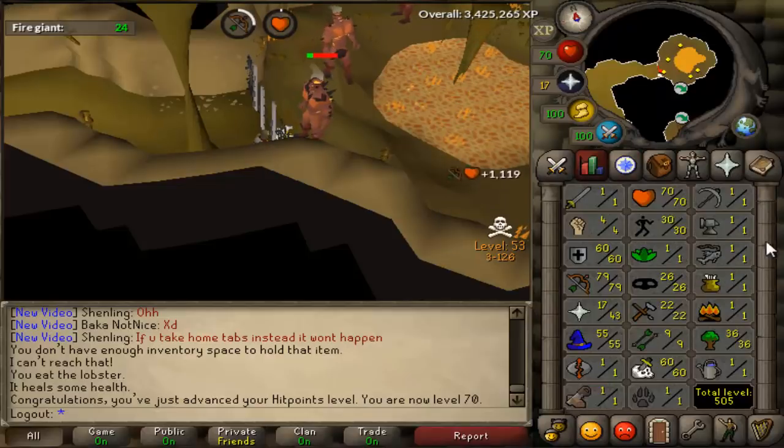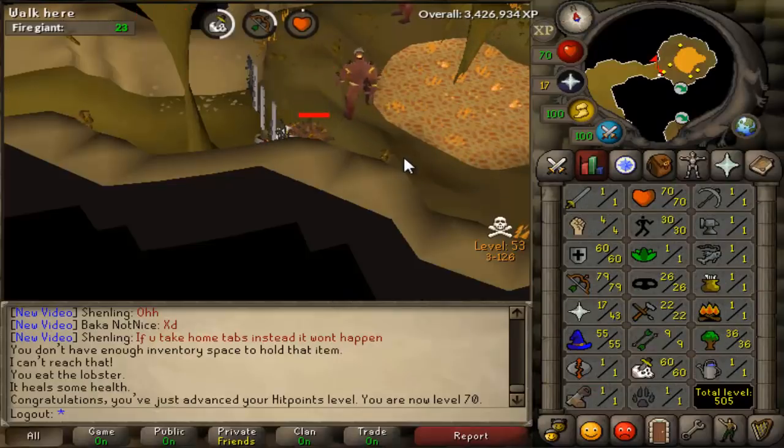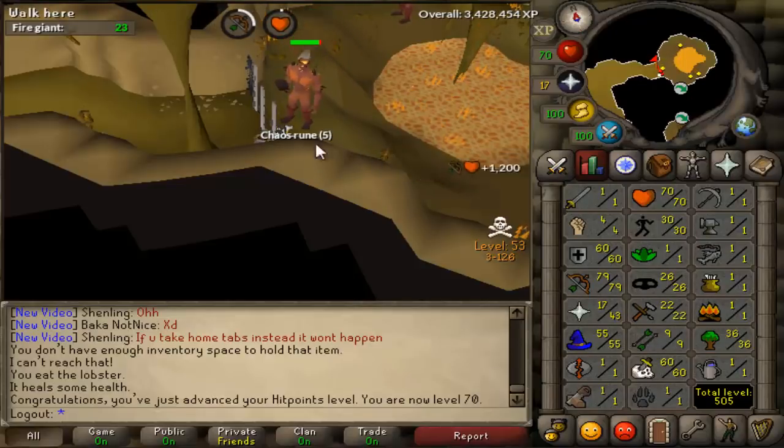I don't really know what all I need to get. Probably just hit points levels and range levels, maybe defense levels eventually. But like I said, I want to get to 85 combat so I can train Slayer through Neve, because you can make a lot of money doing stuff like that.